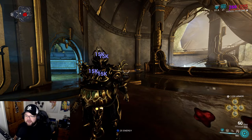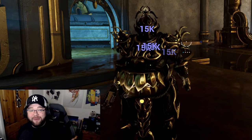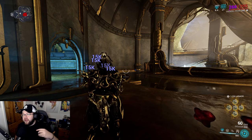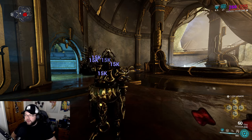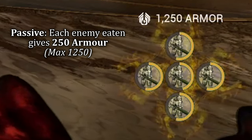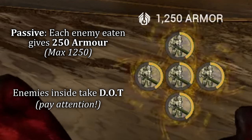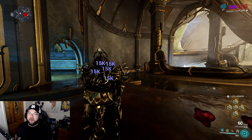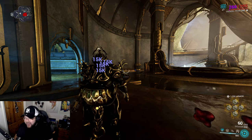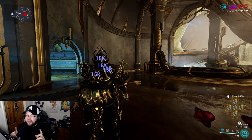Now we've got multiple enemies inside. A few things to note: it looks like I'm being damaged, but I'm not - I'm dealing damage to them. As they're inside, they take percentile damage over time, about two percent, so they'll slowly die - corroding with toxin acid inside the stomach. The passive also activates: for every enemy you consume you get 250 armor, up to five enemies for 1250 armor total, helping survivability.